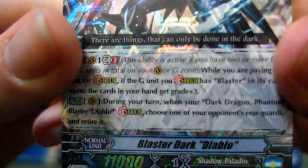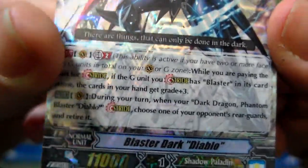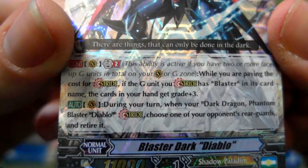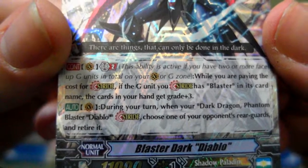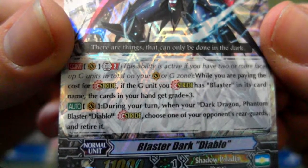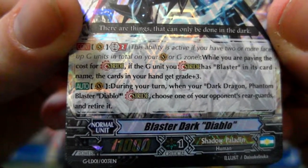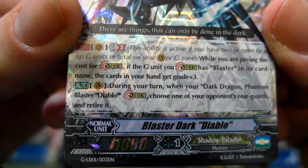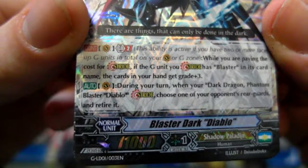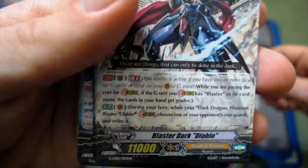Up first we have Blaster Dark Diablo. Generation Break 2: while you're paying the cost for stride, if the unit you stride has Blaster in its card name, the cards in your hand get grade plus three — so that means you can immediately stride with anything. And during your turn, when your Dark Dragon Phantom Blaster Diablo strides, choose one of your opponent's rearguards and retire it. That's amazing, and it's shiny too. And we get three common ones.